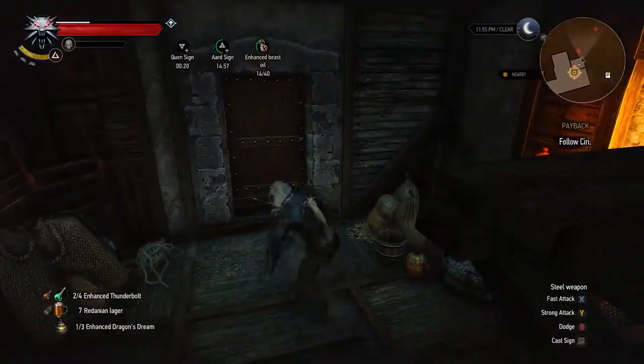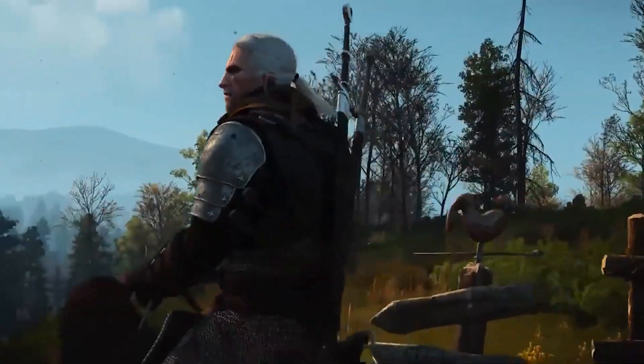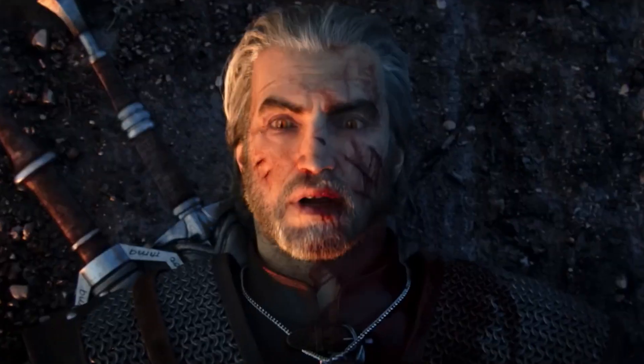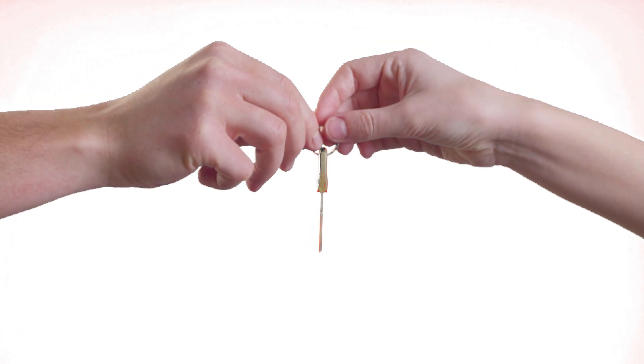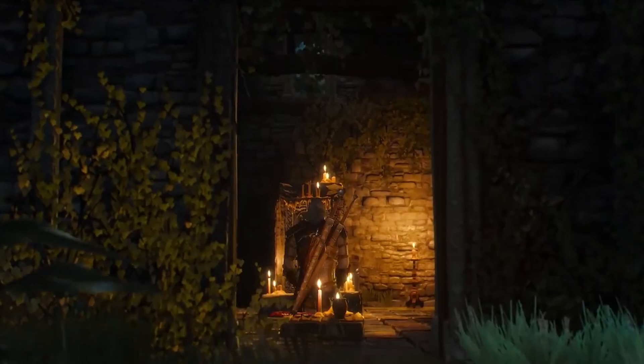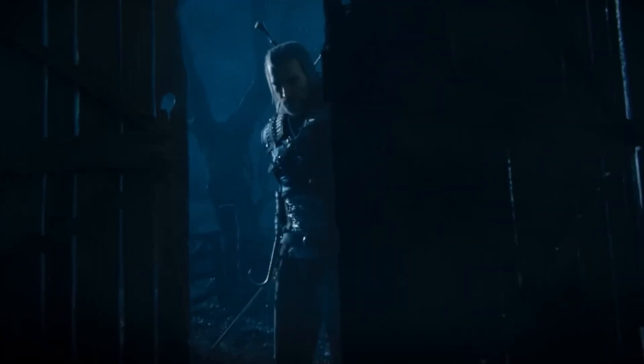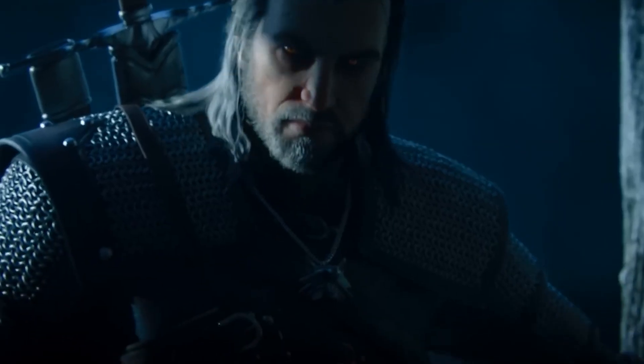Imagine a world where every door, no matter how securely locked, suddenly swings open at your touch. Welcome to a bizarre twist in The Witcher 3, where a simple design oversight led to an extraordinary moment in gaming. In today's video, we take a closer look at how a lone designer accidentally handed players the ultimate master key, transforming the hidden corners and secluded rooms of The Witcher 3 into an open book. Join us now as we uncover the secrets behind the doors of The Witcher 3.